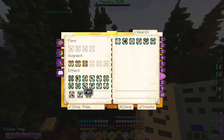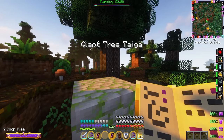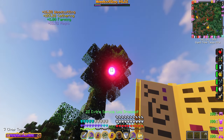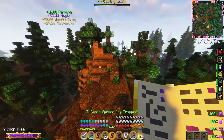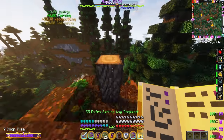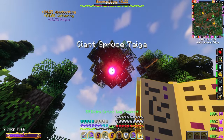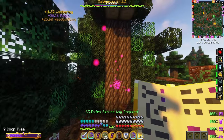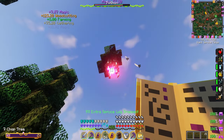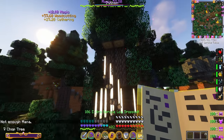Number four is making a fell tree spell as soon as possible. This is a tier two glyph — fell. You just need to combine it with projectile, fell, and AOE, and it will basically let you delete trees completely. This is probably the best way to chop trees in the game. You do need a level two spell book, so you'll need access to the nether, but it makes chopping trees super easy and fast.